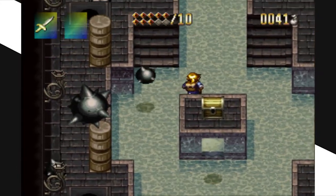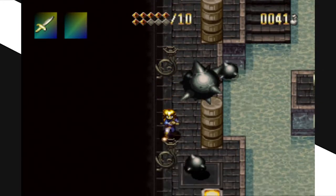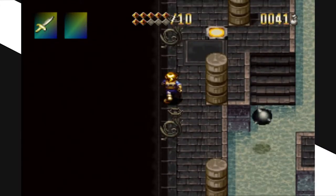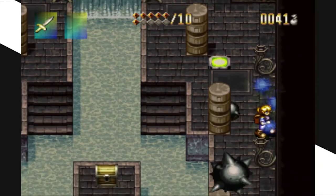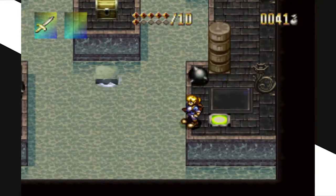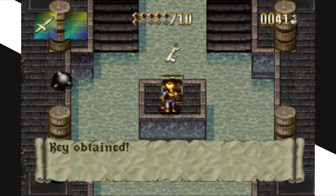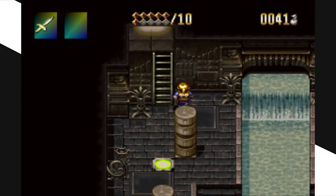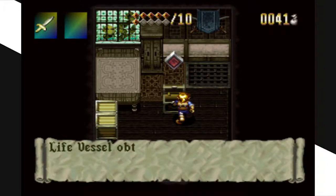This game for Vita plays like Valkyria Chronicles. I'm looking it up now — it's called Lost Dimension. It plays like Valkyria Chronicles, it's for the Vita, it was already out in Japan, and it's coming over here with $20 of DLC free. It comes out July 28th, released by Atlus, with European release later in the summer. It's a strategy RPG.